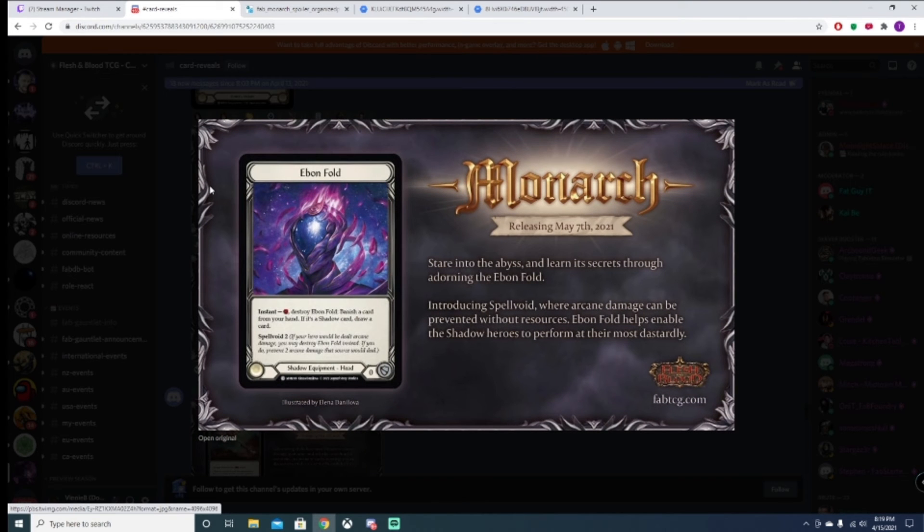Heaven and Fold — this is a shadow equipment, so you have to be a shadow hero. This right here in cold foil you lock away forever because it just gets better every time they revisit the shadow mechanic. Instant — pay one, destroy it. Banish a card from your hand. If it's a shadow card, draw a card.